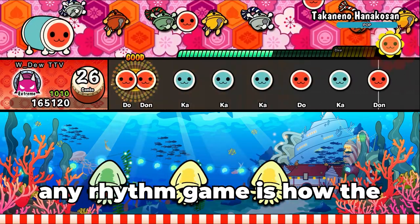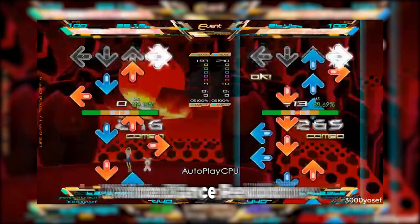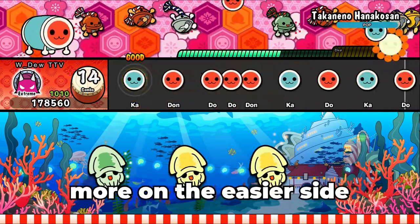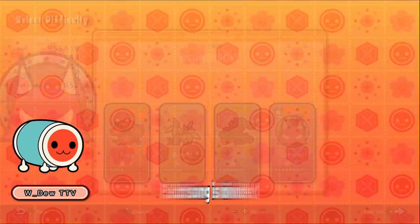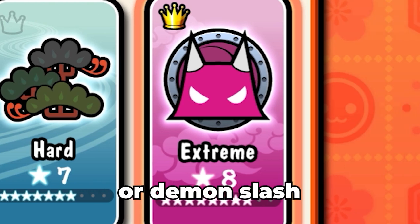The main appeal of any rhythm game is how the player can decide how difficult the game can be. But compared to things like Beat Mania, Osu, Dance Dance Revolution, and even Guitar Hero among many others, Taiko Drum Master is more on the easier side for its difficulty. Each song is divided into four modes: easy, normal, hard, or demon slash expert mode.